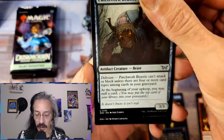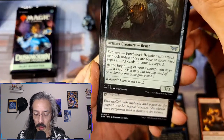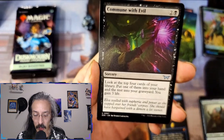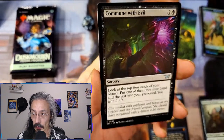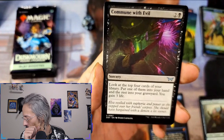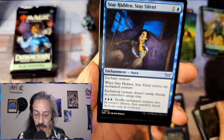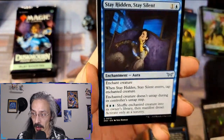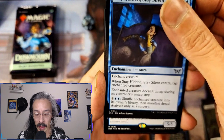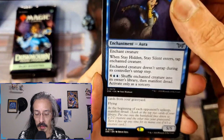Reverend Gremlin. Matchwork Beastie can't attack or block unless there are four or more card types among cards in your graveyard, and of course at the beginning of your upkeep you may mill a card, so that would help make it live. Commune with Evil — top four of your library, put one of them in your hand and the rest in your graveyard, gain three life. Stay Hidden Stay Silent — you know, that never works in horror movies. Just tap enchanted creature — it doesn't untap during the untap step. Shuffle enchanted creature into its owner's library, then manifest dread.